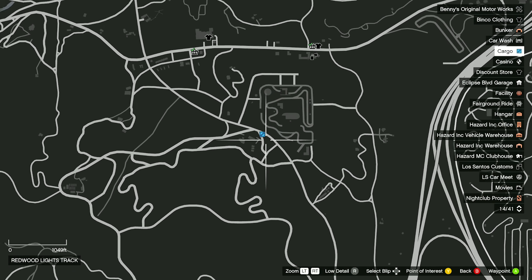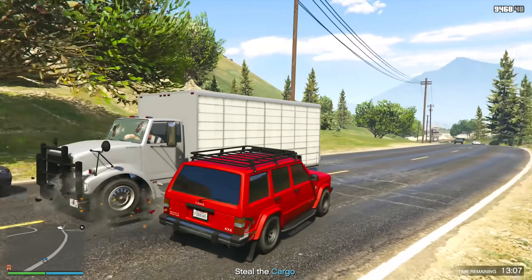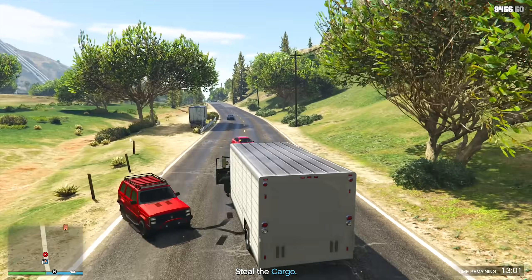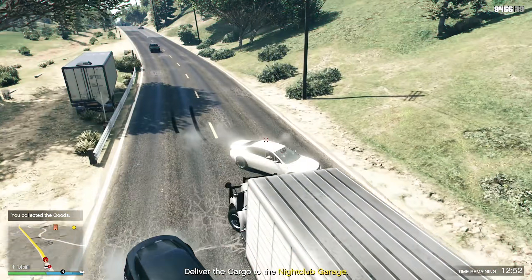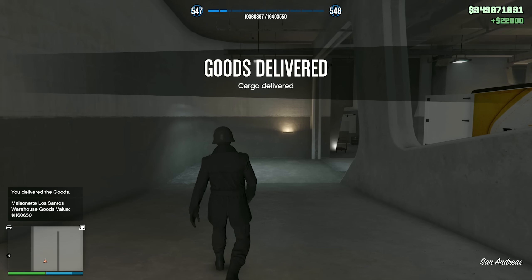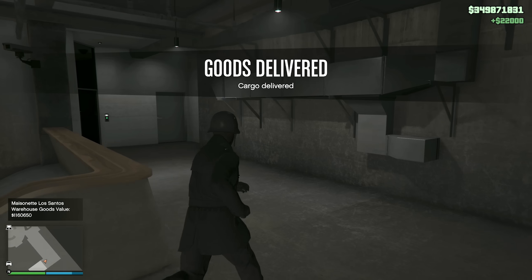We got the cargo removals truck mission. The truck is driving up here — once you get close it'll start moving, so take the road to intercept. Coming up fast on the truck location: just shoot the driver, shoot the passenger, the truck stops. Now take this truck back to the nightclub and deal with the three waves of triads hunting you down. Bring the truck back and you're good to go — the goods are delivered to your nightclub, bringing our goods value to $1,160,650.